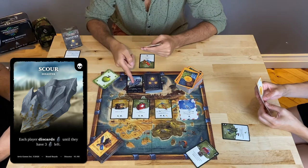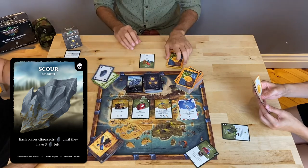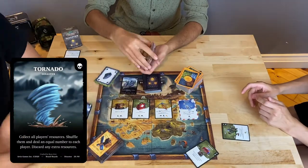Once the preparation round ends, before the resource phase, players reveal one card from the disaster pile at the start of each turn, even if they are going to skip their turns. Disasters and Fortunes must be resolved immediately.